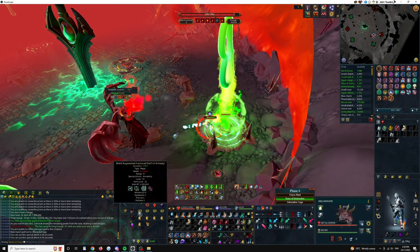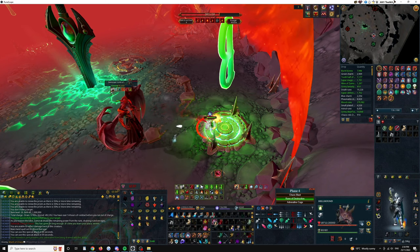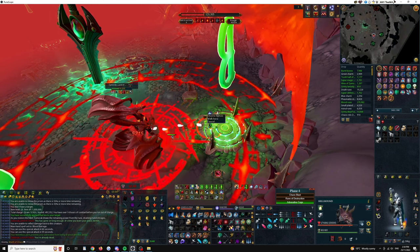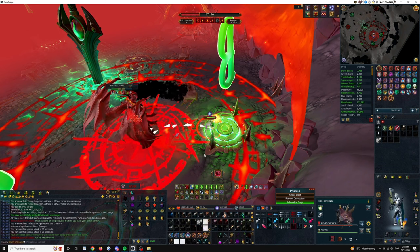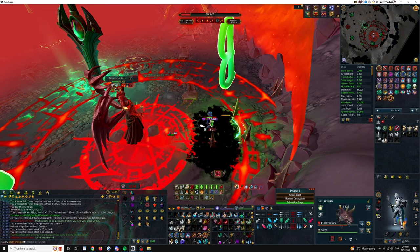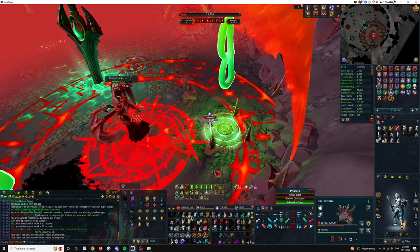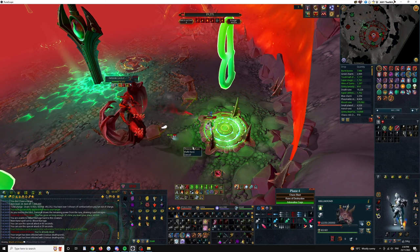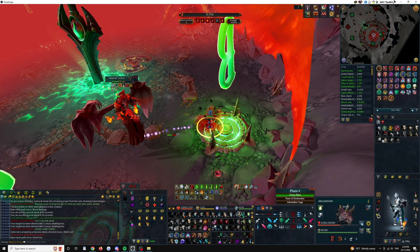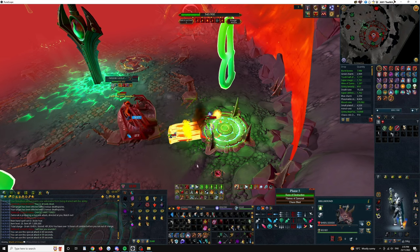Now I've got five autos before the next spec — one, two, three, four, five — so it'll be Rune of Destruction. In the positioning I'm standing in the rune won't hit me, so I can stay still. For this spec I pretty much don't avoid the smoke at all — as long as you're using some sort of defensive you can stand where you want. Your res will always take priority over a smoke hit if you get it on tick, so you can res an auto in the middle of the smoke. Adrenaline Cage on red bar will smite you, so you have to count autos. On green bar you won't get smited by Adrenaline Cage.